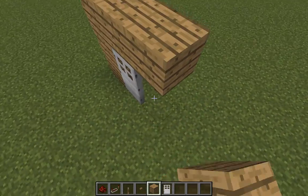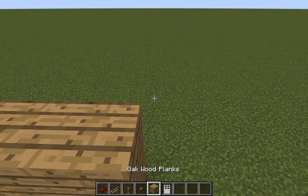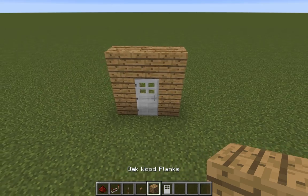First off, you need to have an iron door, you have to have some redstone, a computer, a lever, a button, and some sort of block, and an iron door.